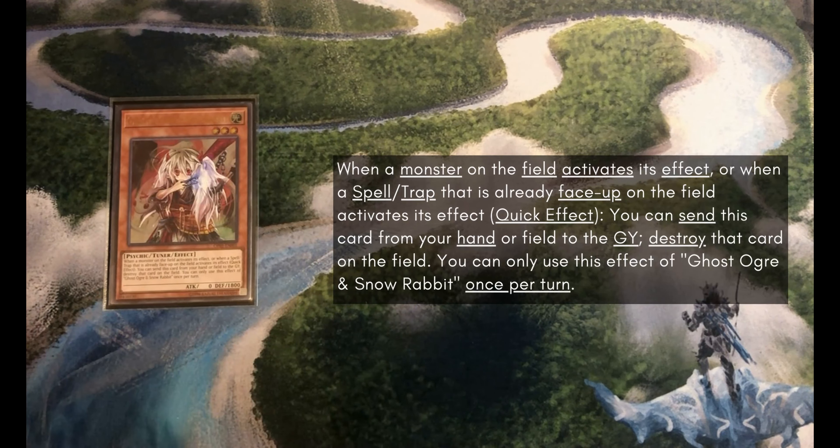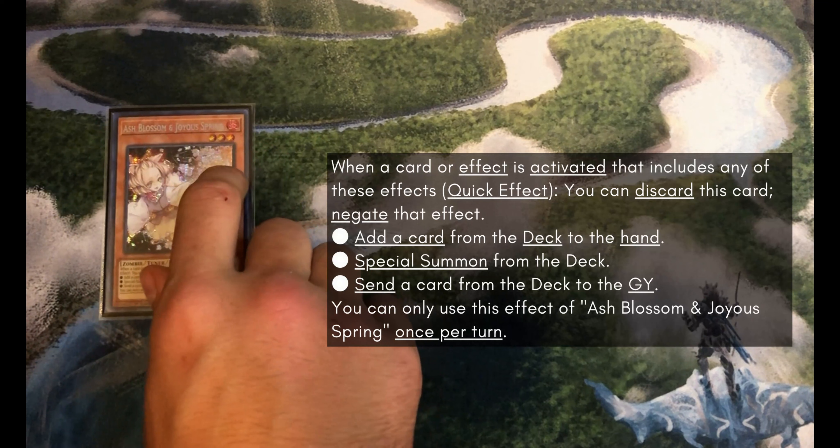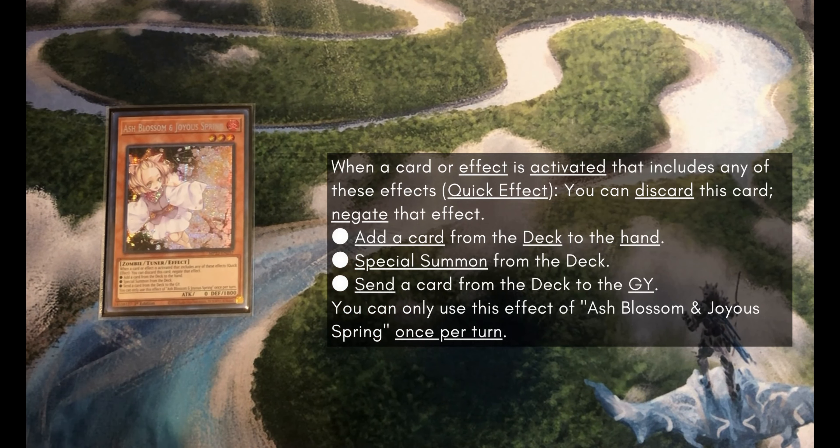For the Hand Trap lineup I've got 2 Nibiru just to nuke the board. 1 Ghost Ogre and Snow Rabbit so we can pop something that's trying to activate effects — think a field spell or a continuous spell — you have removal there if not a monster. And then we're playing 1 Ash Blossom and Joyous Spring. Only 1 because it doesn't act as a bridge for Small World to get to your Torifun. But we do play Crossout Designator in this build, so we want to try to negate any options our opponent has to stop our combo, and I'm willing to play a less efficient Hand Trap in order to protect the deck's combos a little bit more.